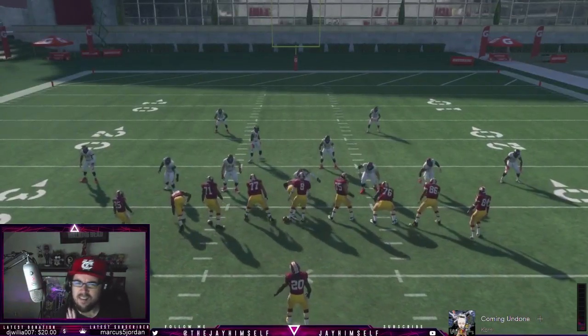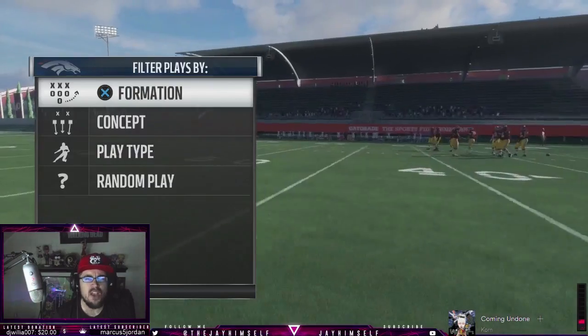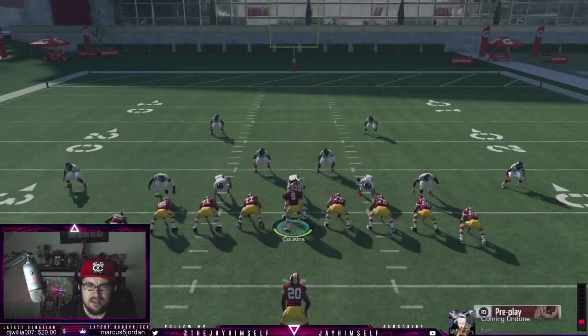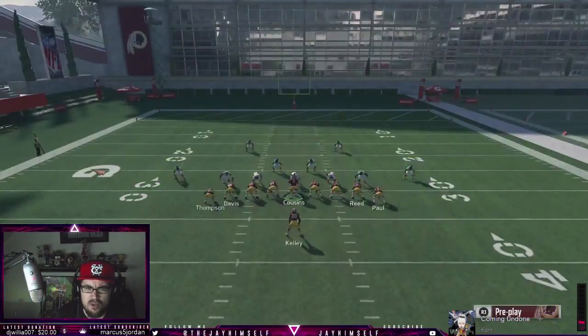Also another very strong play is the stretch. This is a symmetrical formation so we can run everything to each side and it all looks exactly the same. Stretch right — might want to cut it inside.